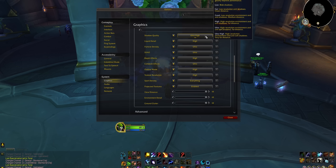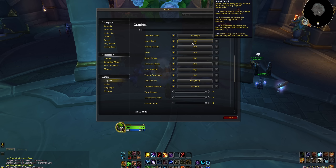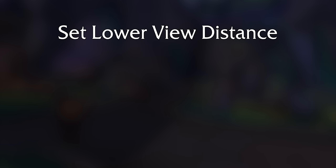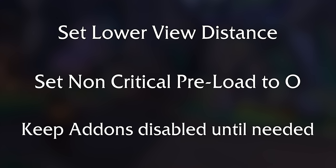It's probably worth knocking your graphic settings down just a little bit. Overall then: put your view distance as low as you feel comfortable with, set the non-critical preload variable to zero, and keep add-ons disabled unless you really need them, and you'll be loading in faster than ever.